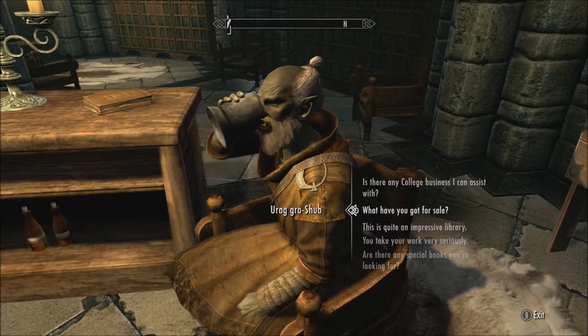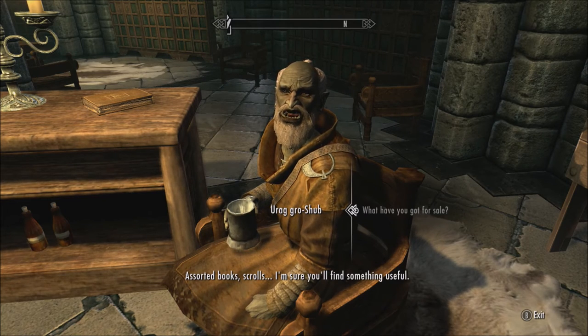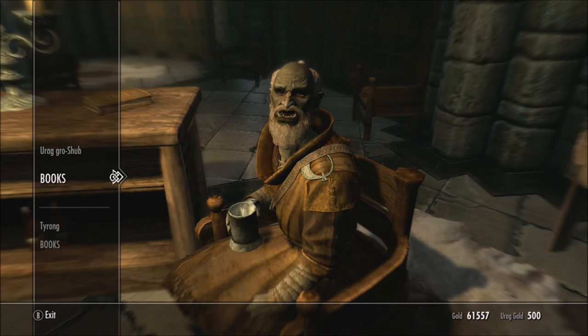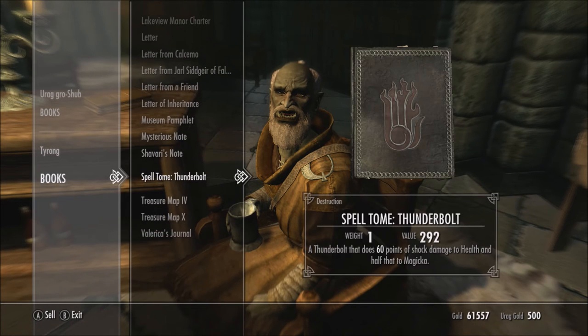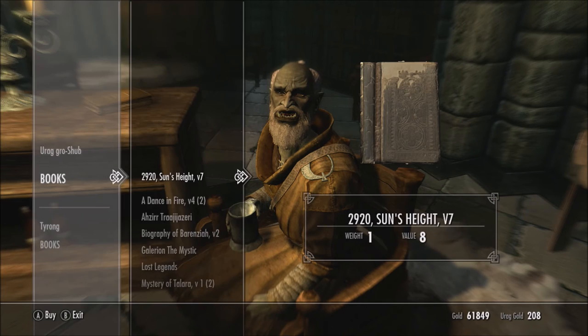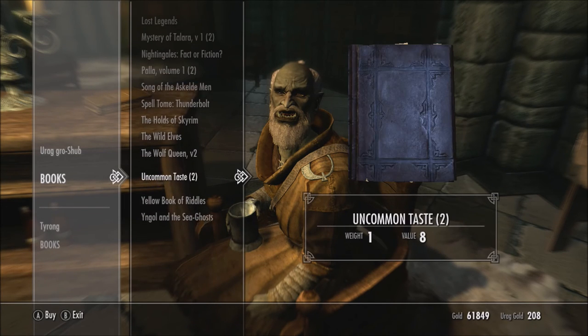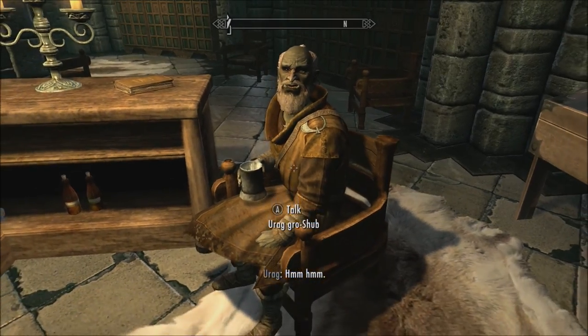Actually, I wonder if I can buy spell books from you. What you got for sale? Assorted books and scrolls — usually I do find something useful. Could probably sell him that spell. What we got? No, he doesn't have any of those. Ah well, I tried.